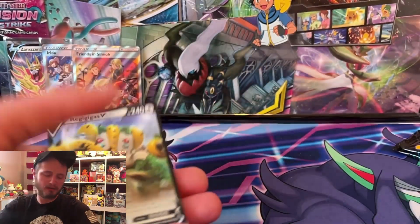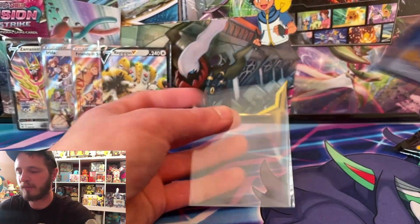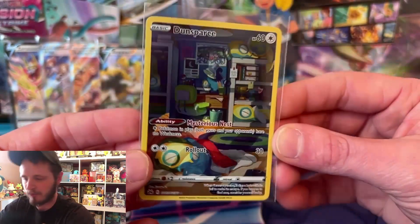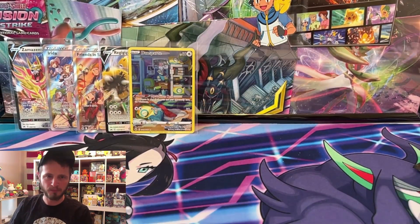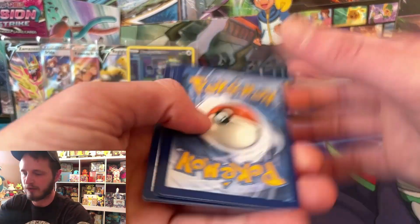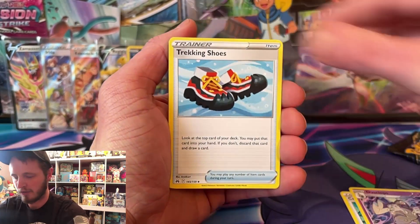We got Dunsparce - I'll take it! And Regigigas V - another double banger in one pack, I'll take that. The Regigigas is not worth too much, the Dunsparce might be worth like two dollars. It is playable - Lugia sometimes runs it. It makes colorless Pokemon have no weaknesses, which is a big deal especially if you're trying to take down one of the best decks. First thing you look at is weakness - what can double smack it and knock it out cheaply.